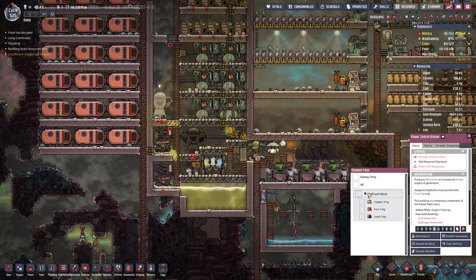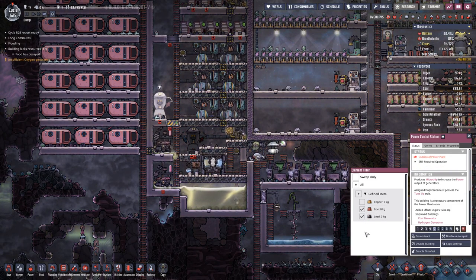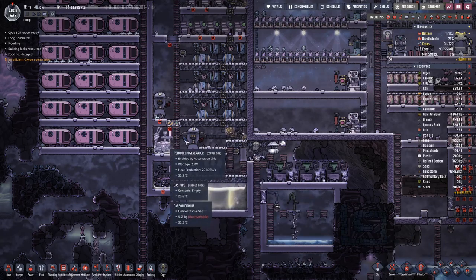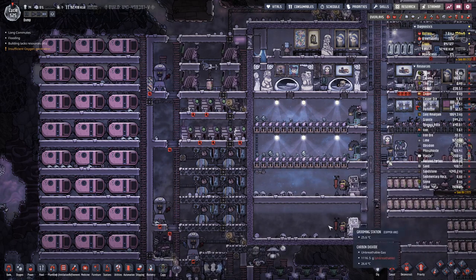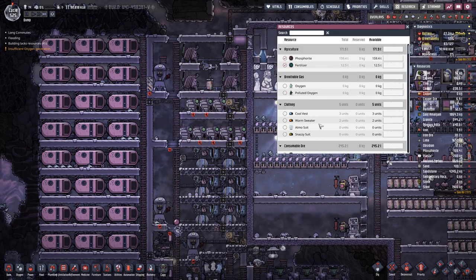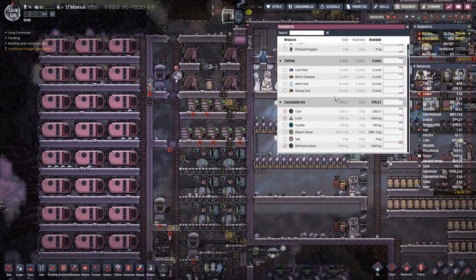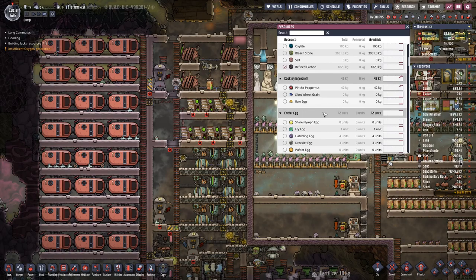Here we will use iron and lead. Lead we have quite in abundance — probably not even showing up here. So let's change that and check if there is anything else to include over there.